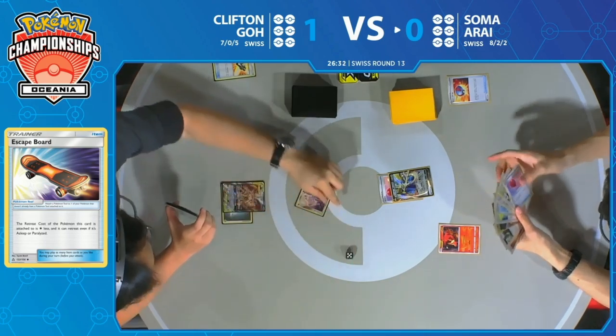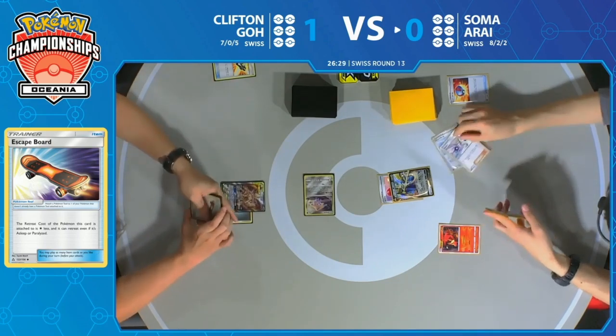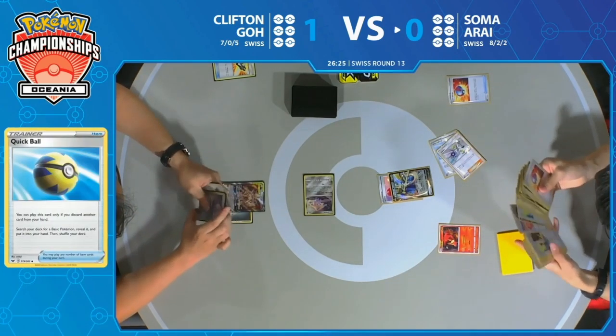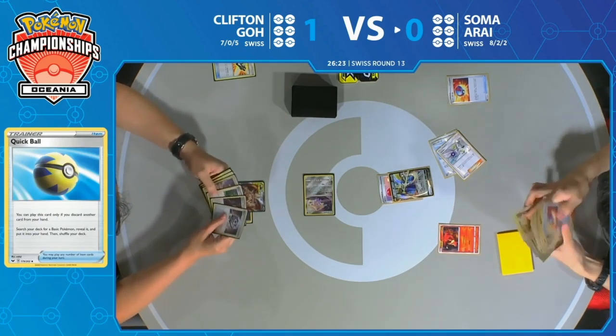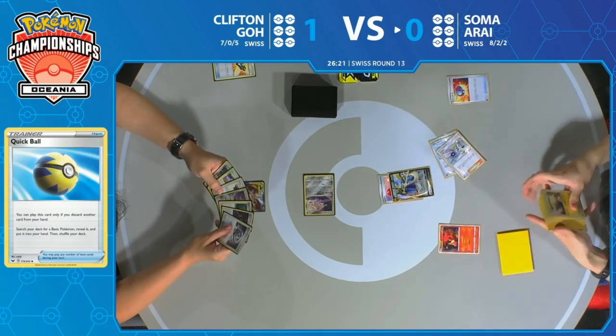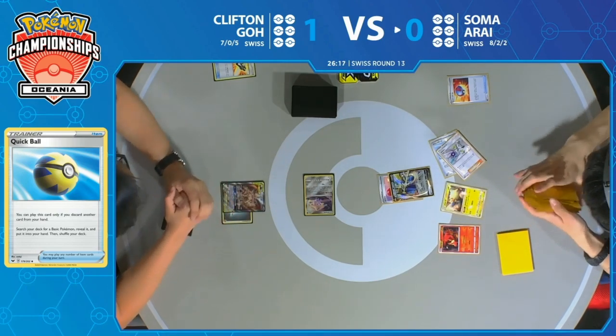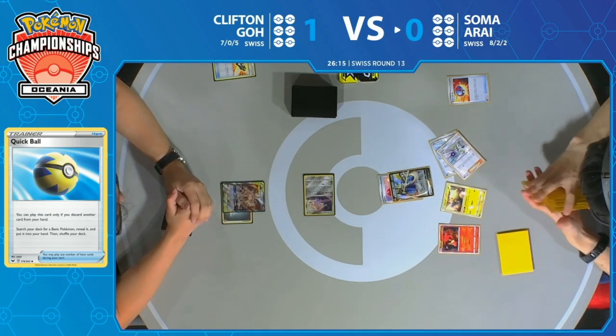Unfortunate that Clifton wasn't able to find a Zacian V on that turn to use Intrepid Sword and start powering up or at least get cards into hand. He has no supporters that turn, though I believe he found one with Tag Call but didn't play it — looks like he might have a Professor's Research as well. He didn't want to discard all the cards in his hand.